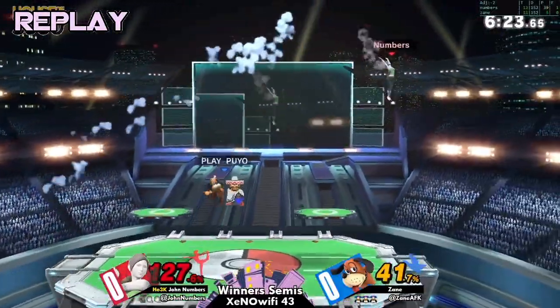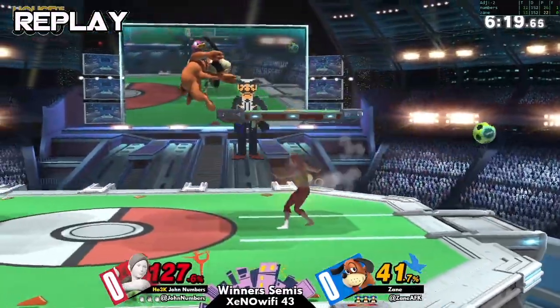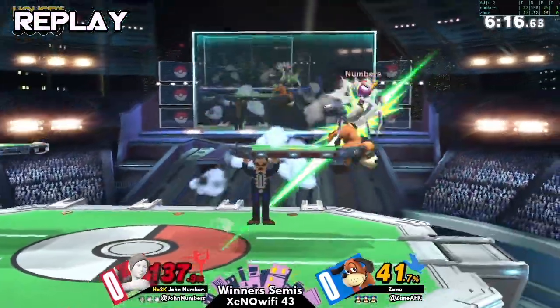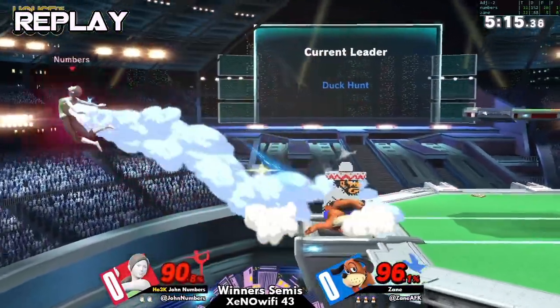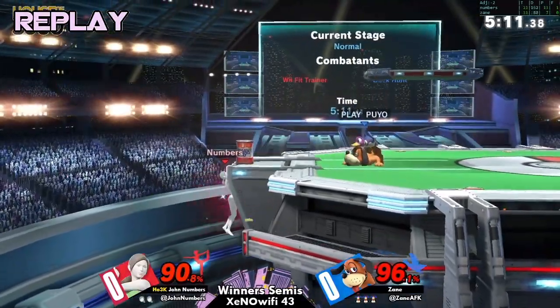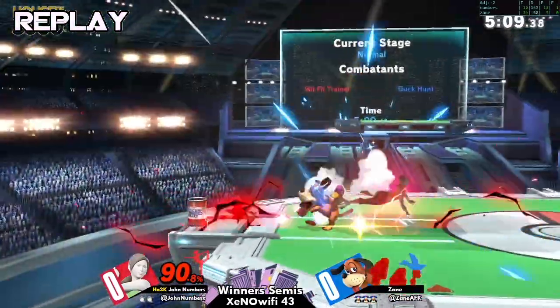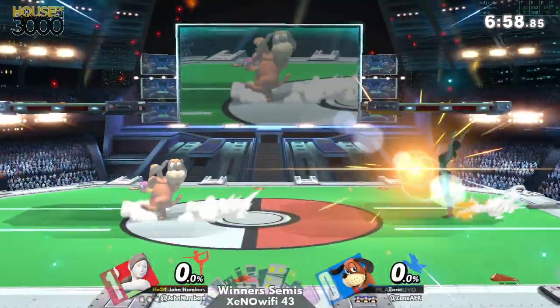At ledge against Wii Fit at that point, you don't have a lot of invulnerability. You just have to guess. You've got to mix up your timing the best you can and play to God. Wii Fit F-tilt starts on frame six and is active for four frames, so it covers that one frame of invincibility on the neutral getup — and like four times over.